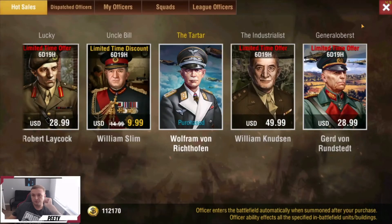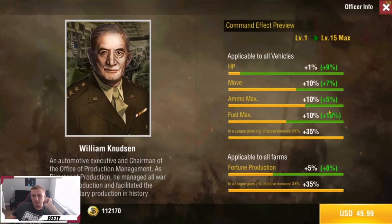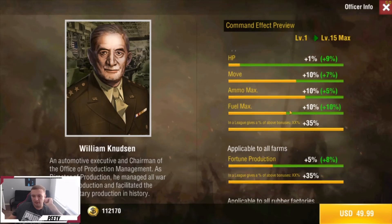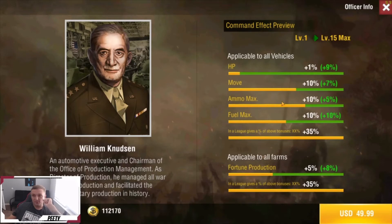Next we have William Knudson — the big bad boy of cannoneer for running M40s. He gives you 10% HP, plus 17% move, and some ammo. The main thing here is the HP. If you're trying to max out your M40s and get your HP up as much as you can this guy's a pickup, but if you don't care he really doesn't give you that much bonus. 10% HP is like 800 HP, so for $50 that's 800 HP — about 40 HP a dollar.